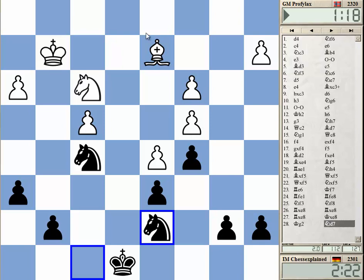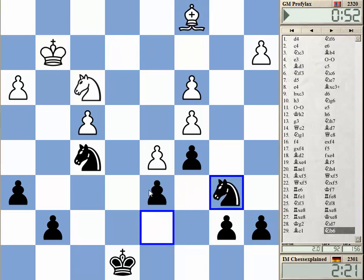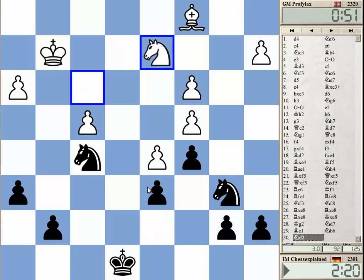He has no way to defend this. The bishop on d2 is a very bad piece — it's limited by his own pawns and very passive. He can try Bishop c1, Knight b6, Knight d2, but there's Na3 or something even better.